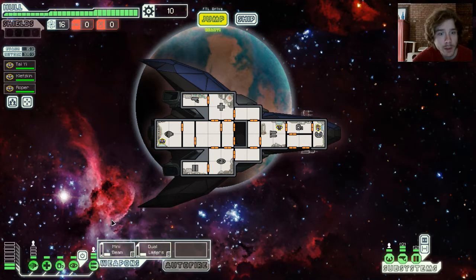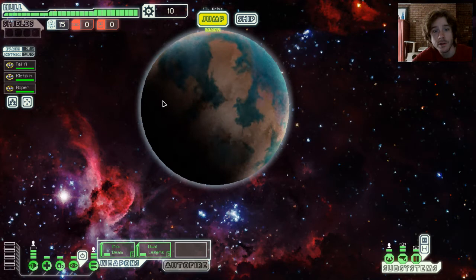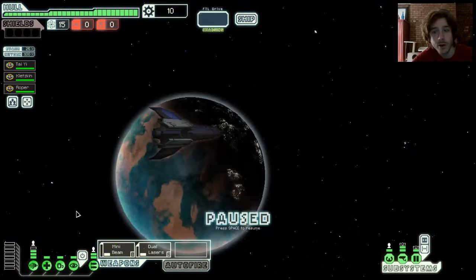I have my mini beam and my dual lasers, and my engines. This is my stealth, my oxygen. You have your engines, your security doors, your stealth cloaking, medbay, sensors, weapons, oxygen, and piloting. I have no shields — it's almost laughable. I have no shields, but I do have stealth so I can cloak.